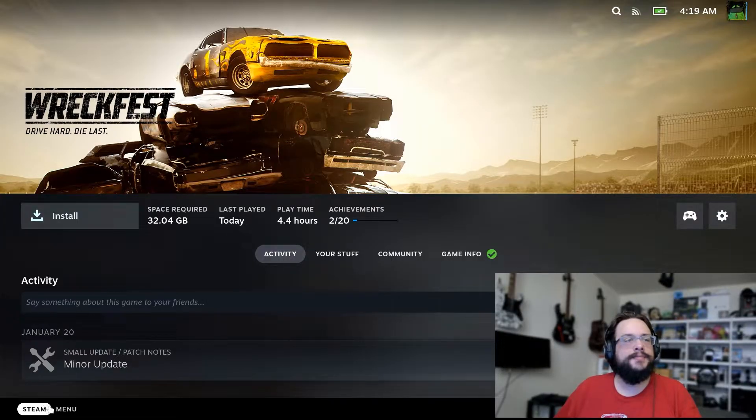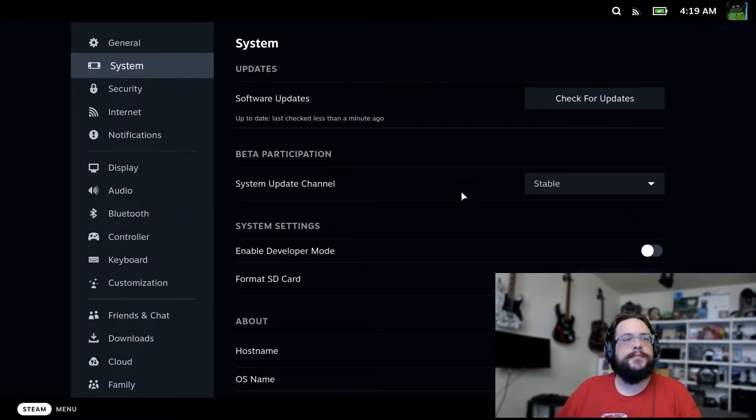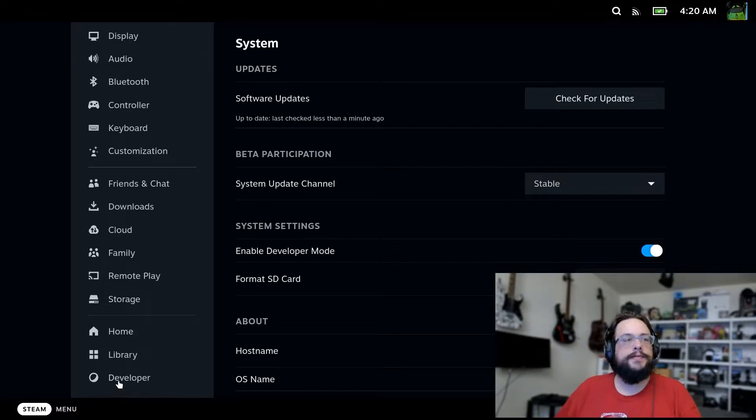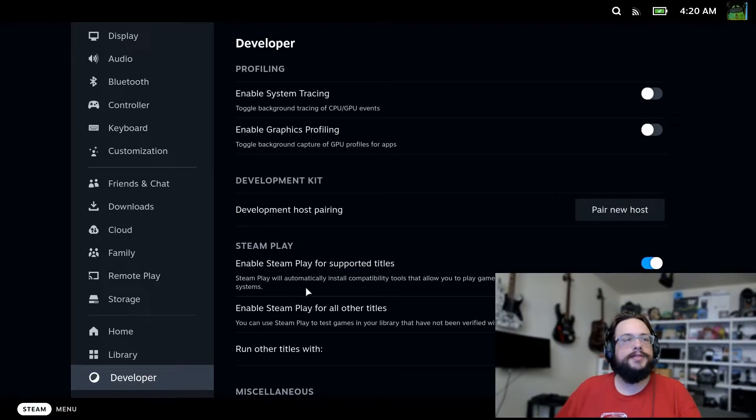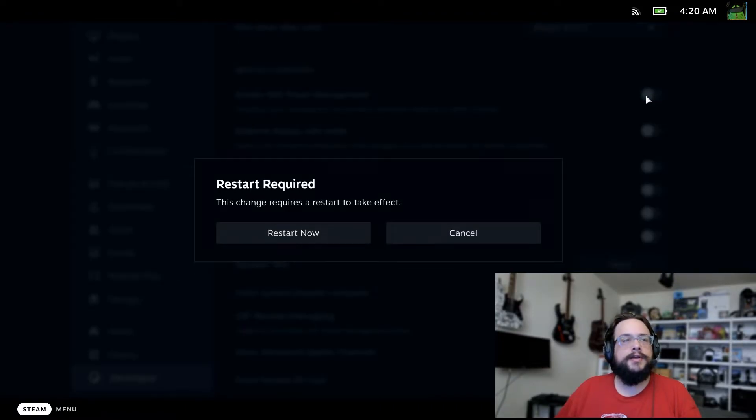I'll show you how to fix that. We're going to go into our Settings menu, go to Settings, then go to System, and turn on Developer Mode. Once you turn on Developer Mode, there's going to be a new option at the bottom left called Developer. If we go into Developer, we can scroll down and you'll see 'Enable Wi-Fi Power Management' — this is the one we want to turn off. It's going to need you to restart your Steam Deck. Once you restart, log back into your Wi-Fi network and you should be good to go.